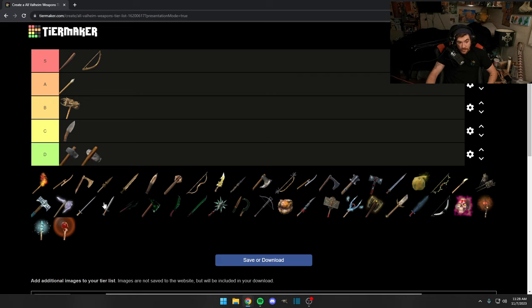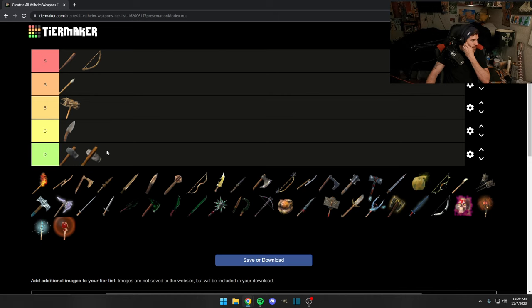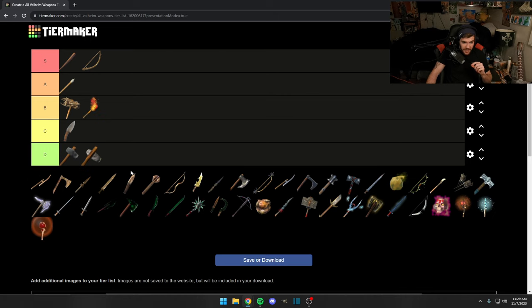The flint axe — again it's D tier, it's a tool, we don't need to discuss it further. Order matters within each category, so placement within a tier indicates relative strength. That applies throughout — even when we get to Mistlands weapons, the Krom is better than others in S tier, but they're all S tier. Just take it into consideration with each biome.